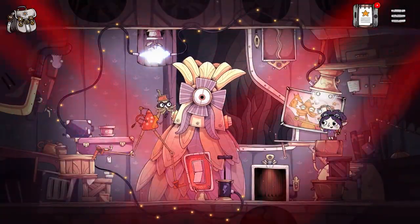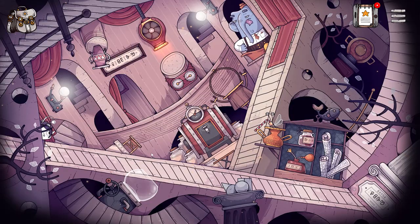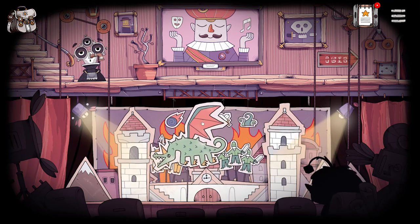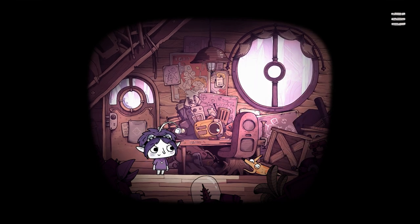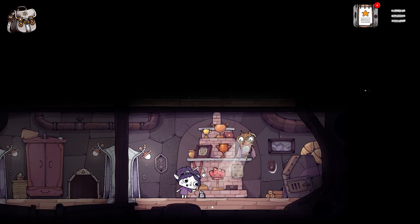On her journey, the girl will encounter all manner of eccentric characters and visit many bizarre and wonderful locations. But there will also be unusual scenarios and other inconvenient situations that will prevent her progress. It's up to you as the player to guide the girl and help solve all kinds of intriguing conundrums and challenging puzzles.